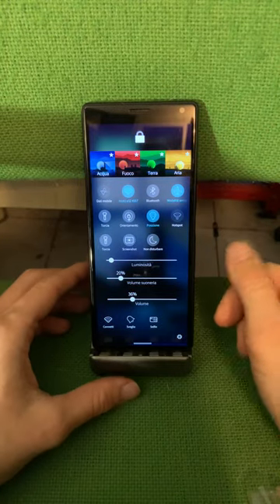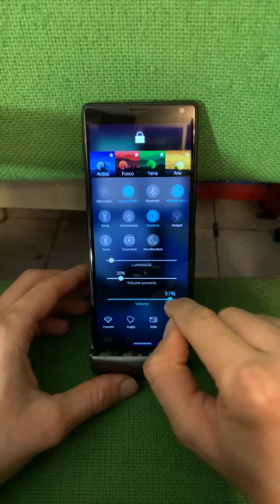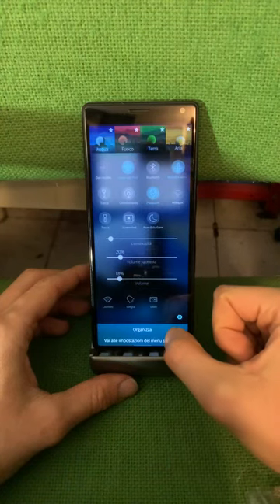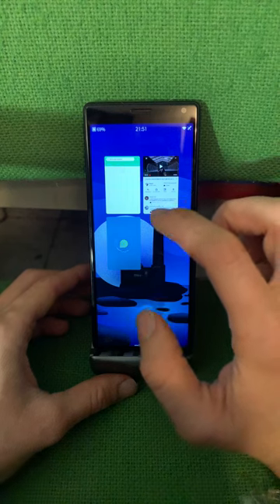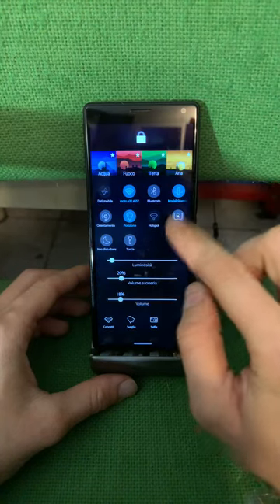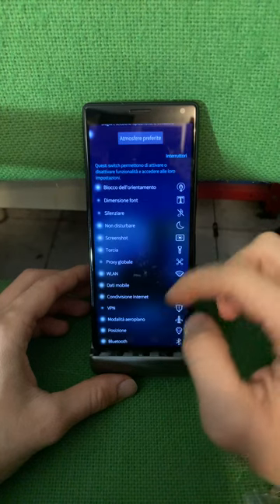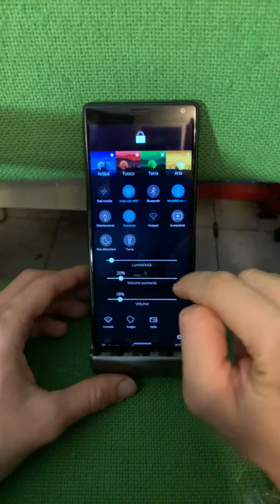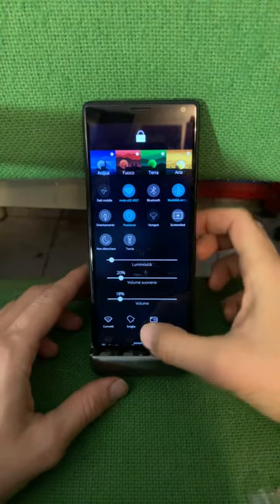You've got a new volume slider here. Now you can directly from this menu go to notifications — wait, I had two torches — and here you have the new slider for volume, so you have the ringtone volume and general volume now divided. That's a new feature.